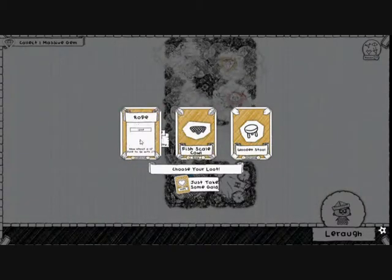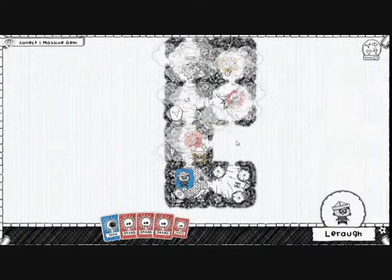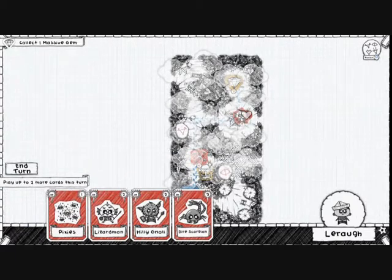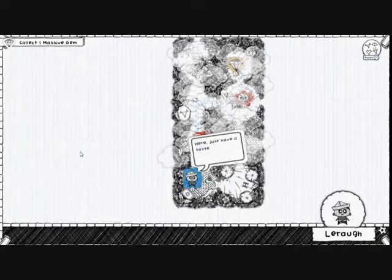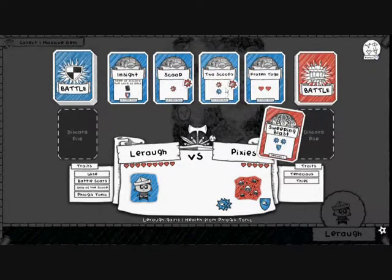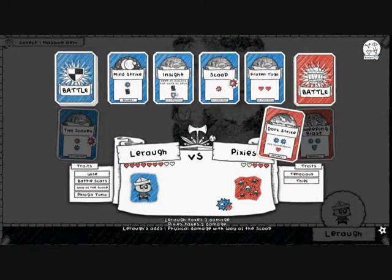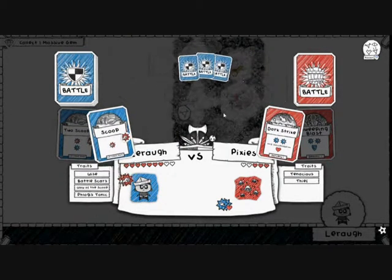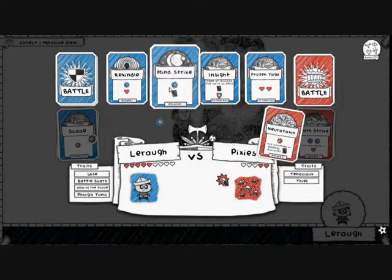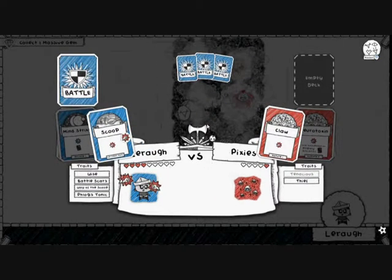Fish Scale Cowl — very nice. A rope or a wooden stool — I'm going to take the cowl for plus one health and arcane. Now we can go around this way, but first let's put a Rune of Fate over here — now you have lost a health point! Let's take on these Pixies. Sweeping Blast to kick things off. I will use two scoops to deal two damage. Darkstrike — can't really do anything about that. Neurotoxin — you're going to discard a card, but I'm going to draw a card. I win with Scoop. See you, Pixies.